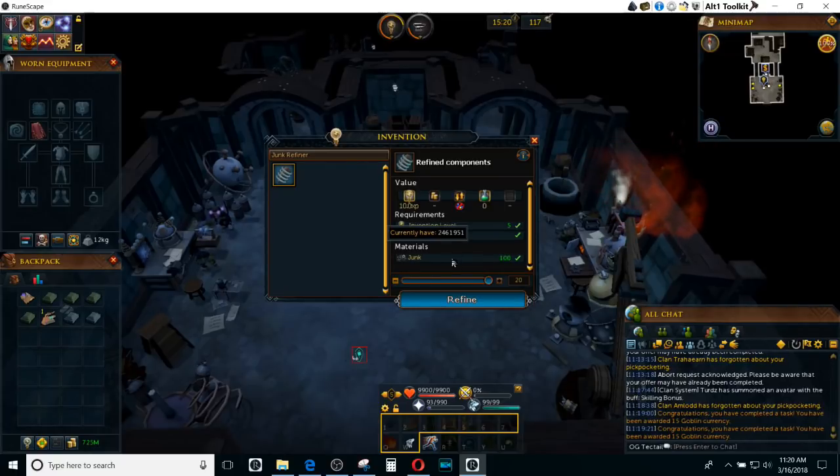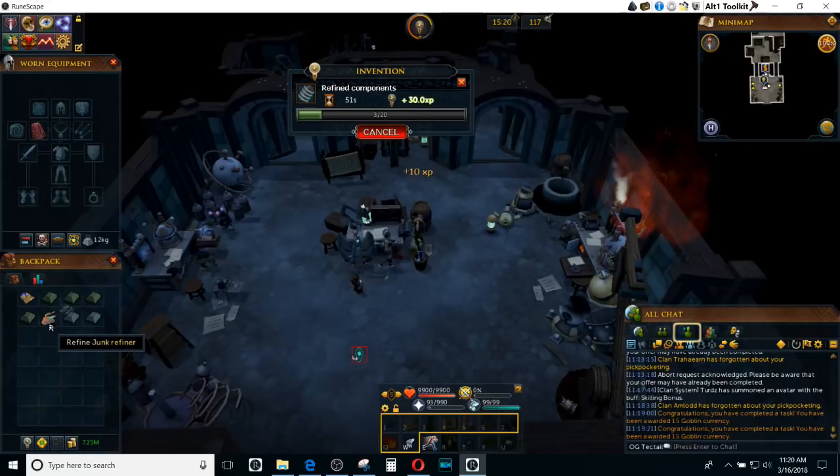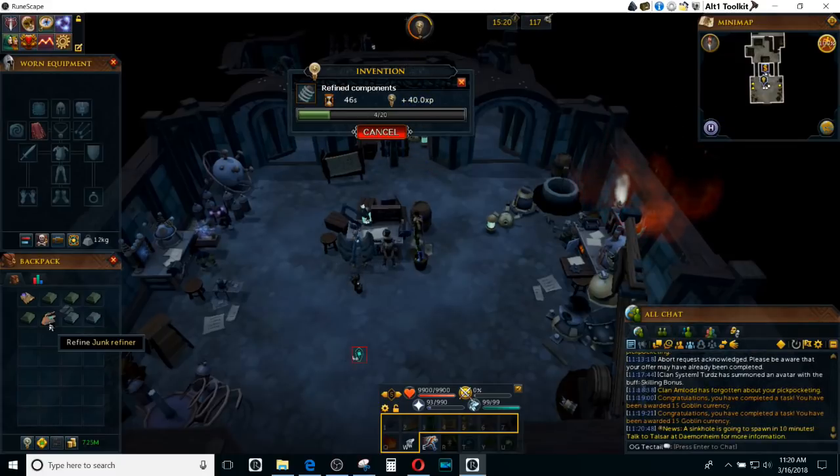As you can see by my current amount, I have over 2 million junk. Honestly, if you're disassembling things on a regular basis, you're going to have more than enough junk — you just refine it down. The amount that you can actually refine per junk refiner is based on your invention level, so the higher invention level you have, the more refined components you will get and the more cost efficient it is to actually use these junk refiners. It may be worth leveling up your invention a little bit before doing this.